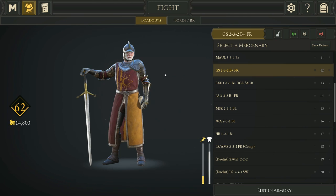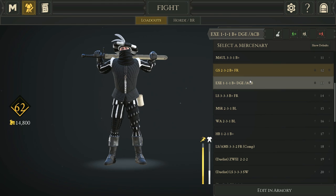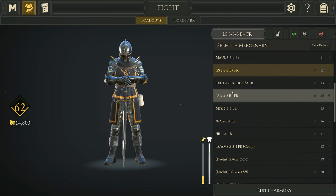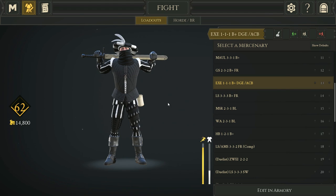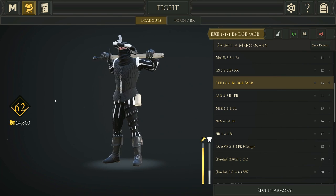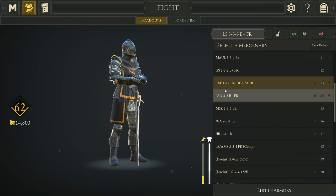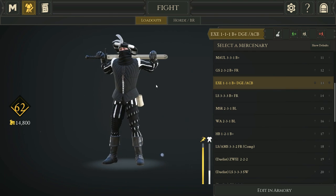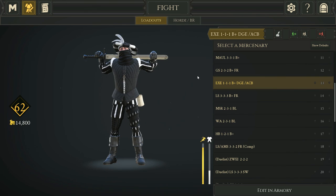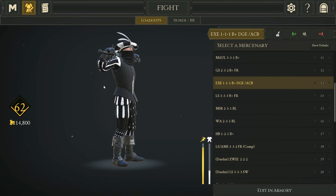Next is Greatsword 2-3-2, a very good class. Greatsword is one of the best weapons in the game after the recent buff — you're going to be seeing a lot more of it in comp, duels, and frontline. Then there's Executioner 1-1-1 with Dodge, Acrobat, and Bandage. I didn't really use Dodge until I played meme classes, but it's actually quite fun. Lighter armor lets you dodge further and keep moving faster.